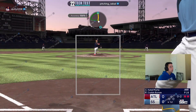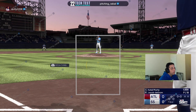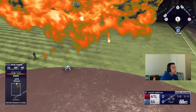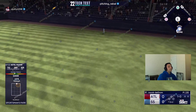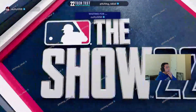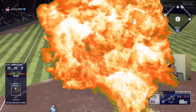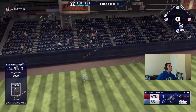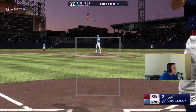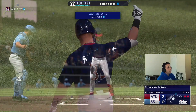Strike three — a cutter gets him chasing again, so we had three strikeouts in the inning. Now Cattell is coming up for us — and that's gone! Cattell is slowly running, that is a no-doubter. Jimbo with the swing and drive to left field — we got two runs the inning. We absolutely crushed it and it was way gone.